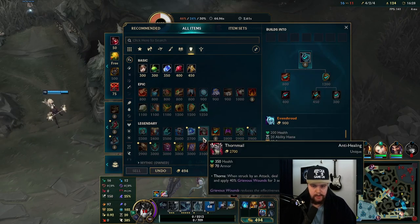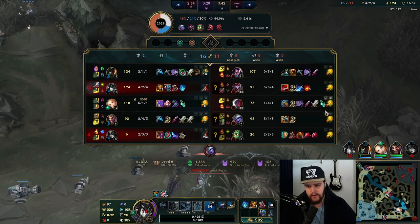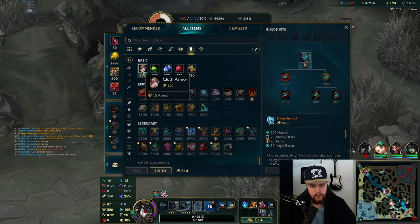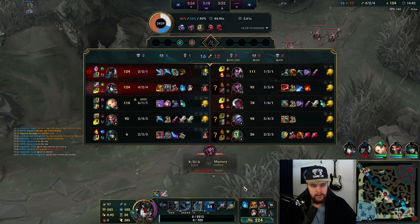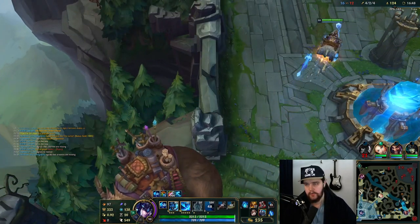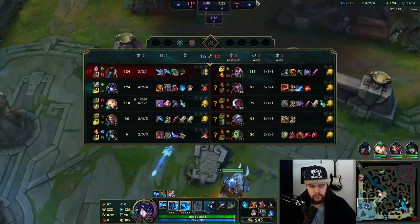Looking at their team comp — crit, crit, crit — and Shaco is going AD crit as well. Randuin's Omen is going to be my next buy. My death there isn't particularly good but it's not really bad either. If I did have a shutdown it's a little worse, but still fine overall. Oh, GP died.